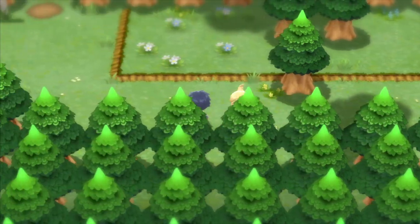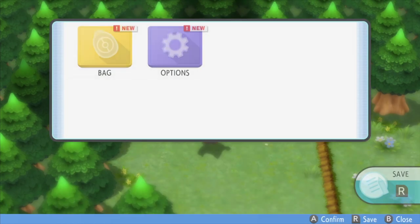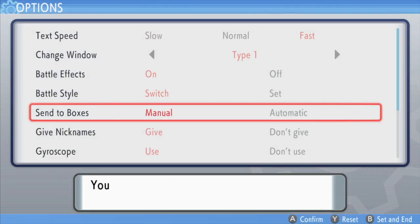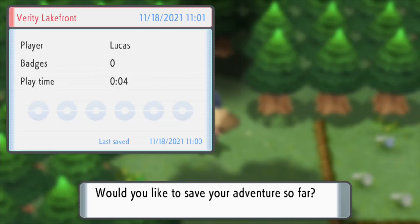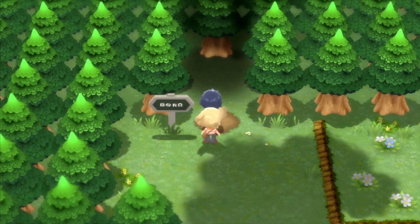What you'll want to do is progress through the game until right before you enter Lake Verity. At this point, you'll want to make sure that your text speed is set to fast and that you have your autosave turned off. Also, you'll want to save the game here as it is the last time you'll be able to do so before checking your starter.